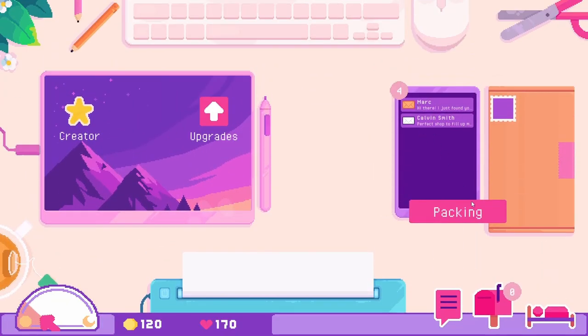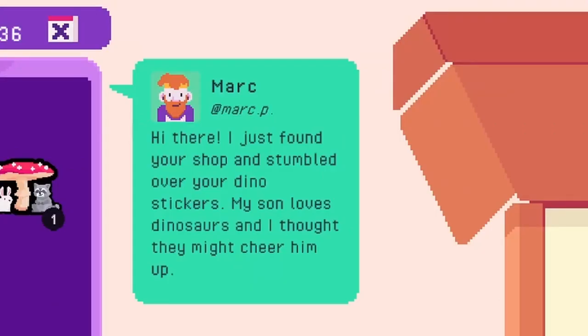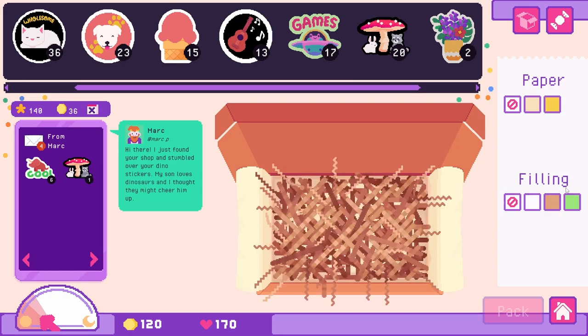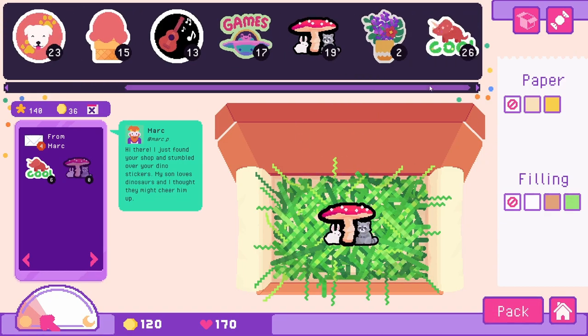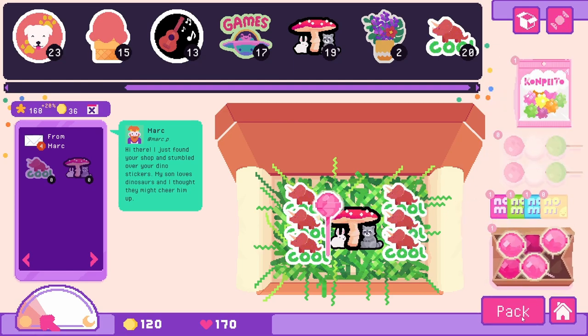Let's start packing our orders. This is Mark who wants the dinosaur stickers: 'Hi there. I just found your shop and stumbled over your dino stickers. My son loves dinosaurs and I thought they might cheer him up.' Let's get him his dinosaur stickers — he wants one of our forest friends and our newly found dinosaur stickers. Let's pack in six of them. His kid's having a bad day, so let's give him a little lollipop.